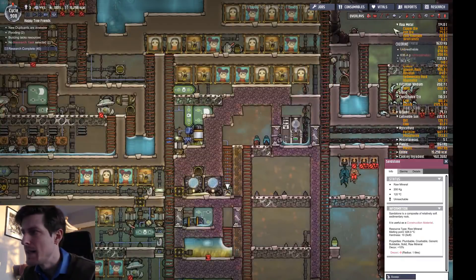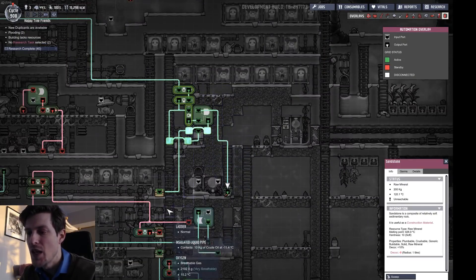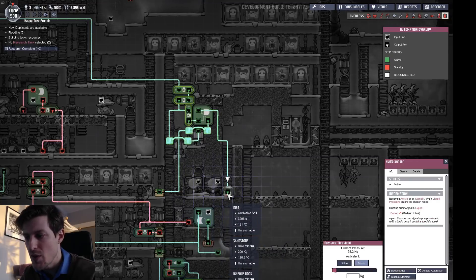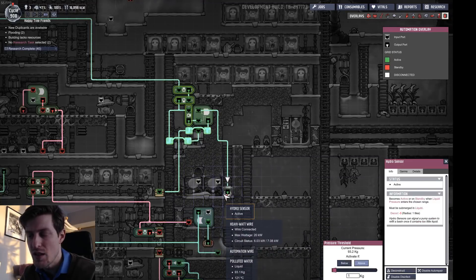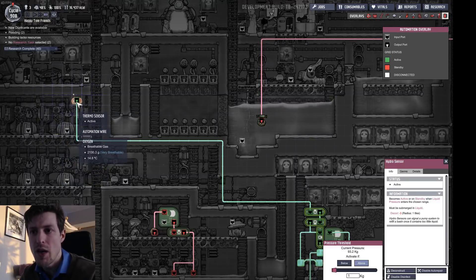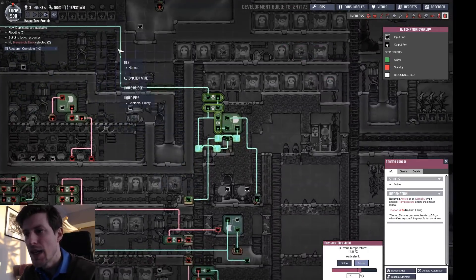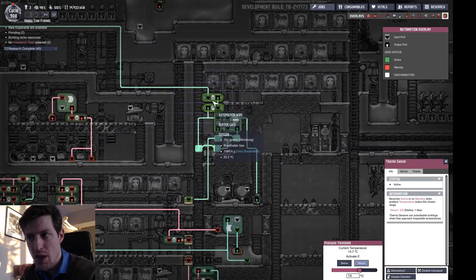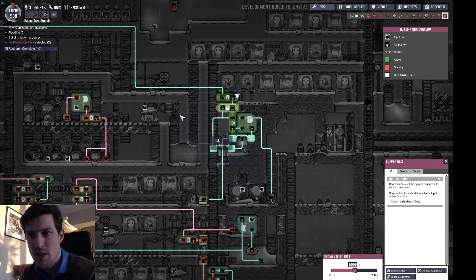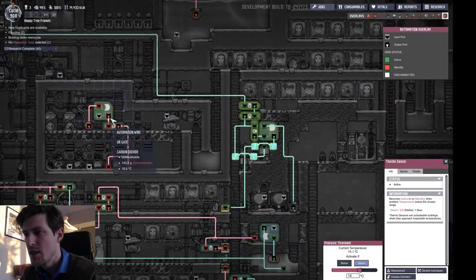Pretty much you connect this to an or gate or and gate, and shut off the power grid through the power shutoff — so it shuts off whenever it runs dry. It will keep flowing a bit of liquid until it's no longer dry. This is set to a minimum of one kilo, so as long as there's water it will run. The reason for the rest of the automation is I actually had the base running a bit too cool, so I have a temperature sensor that chops the whole thing off if it goes below 14 degrees. If that happens it keeps running for a little while — that's why I have the buffer gates.